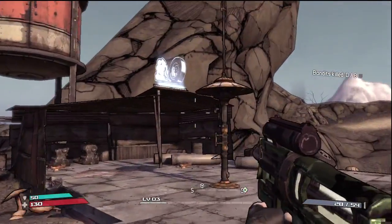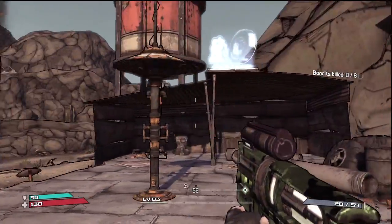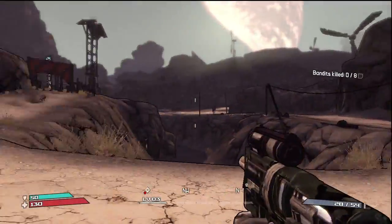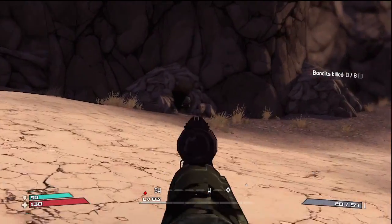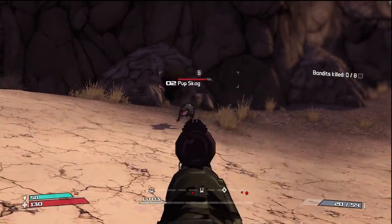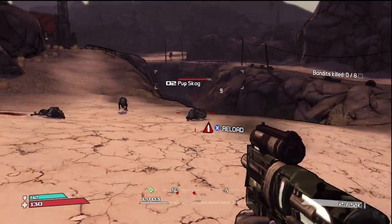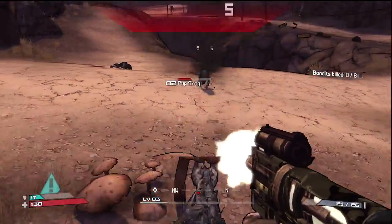This is a vehicle station. Later on, you'll be able to drive cars — I'll explain that when we get to that. Up ahead here are a couple more skag spawning points. Just take them out. Pretty simple.